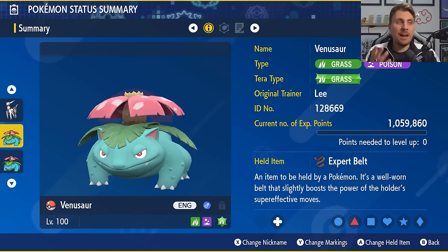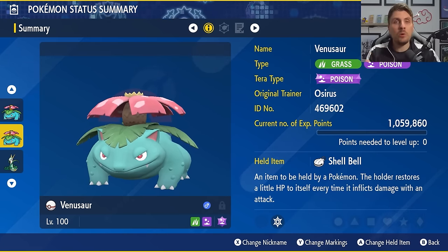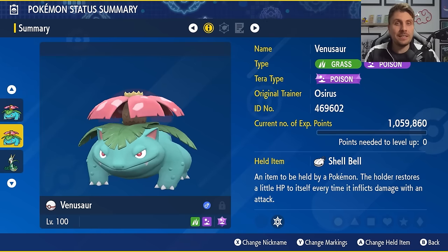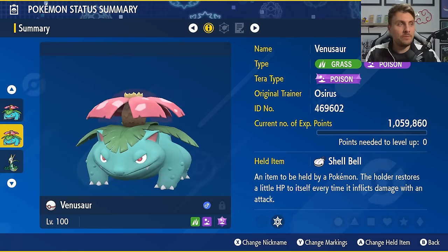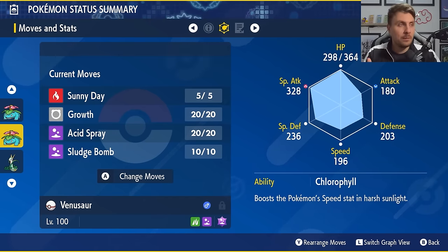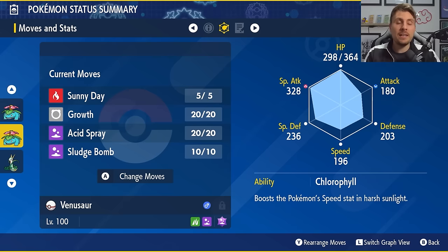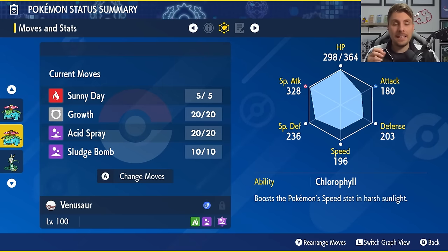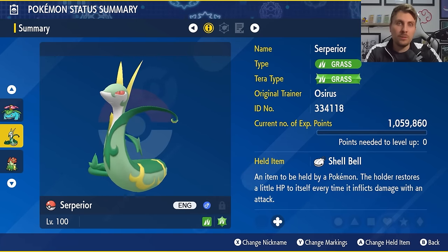Venusaur is a very strong option especially against Grass-weak Tera raid Pokémon. There's also an alternative set: a Poison Tera type Venusaur that works just as effectively. The held item changes to Shell Bell since we're not using Giga Drain and need a recovery line. The moveset is the same except Giga Drain is replaced by Sludge Bomb as the main attacking move. The basic premise is identical — same ability, same EV spread, same Modest nature — with the only alterations being the Shell Bell and Sludge Bomb over Giga Drain.